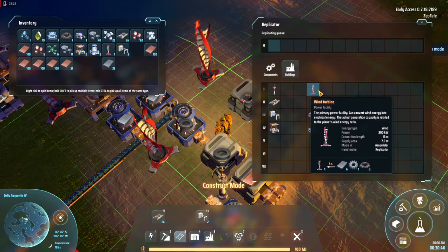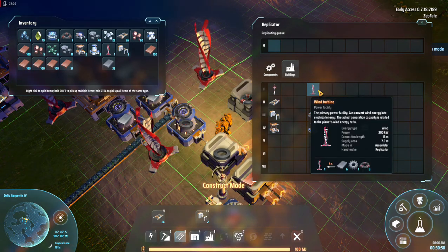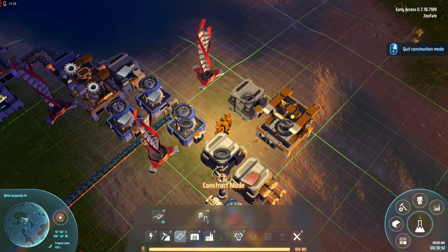I want more power, so I'm going to need gears and coil and iron sheets.